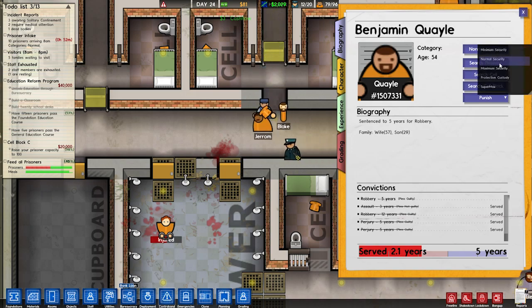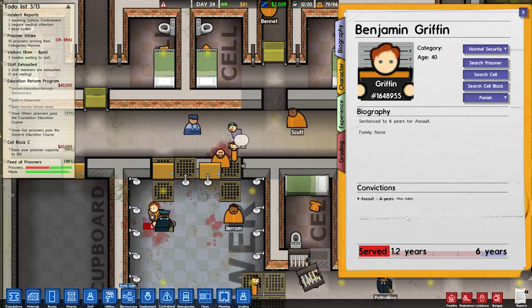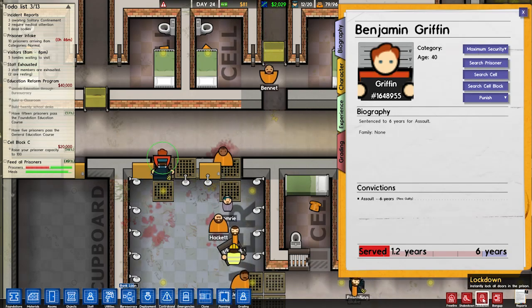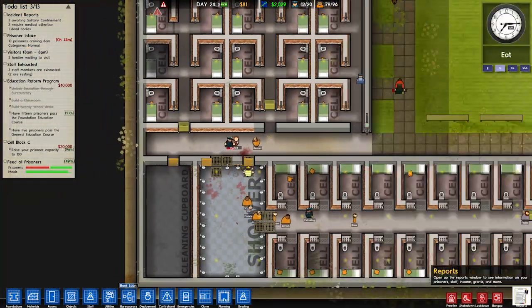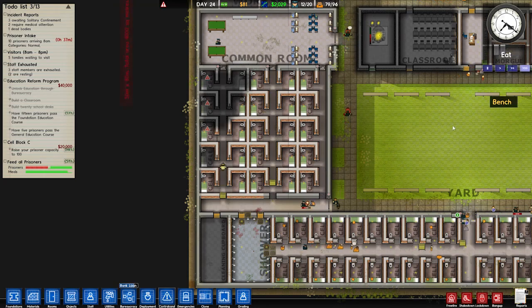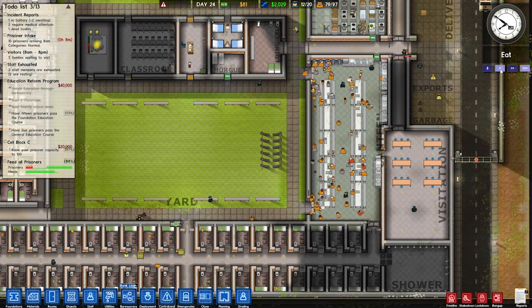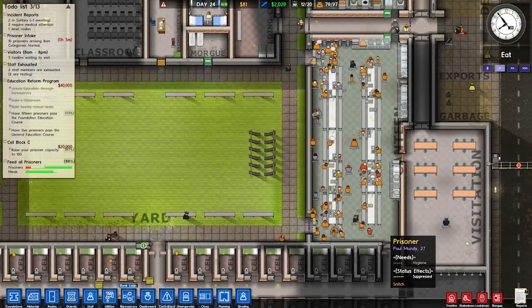I'm gonna make you maximum security. And you as well — what did you do? I don't know what you just did but you're going to be maximum. I don't like you. Got a few maximum security prisoners now. We're receiving 10 prisoners — I've got plenty of room for 10, that's fine. No fights in the canteen — we have an armed guard in there so it should be okay.